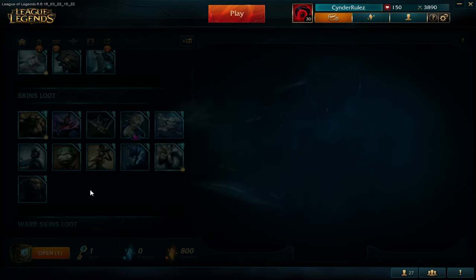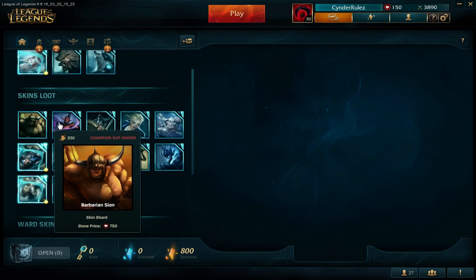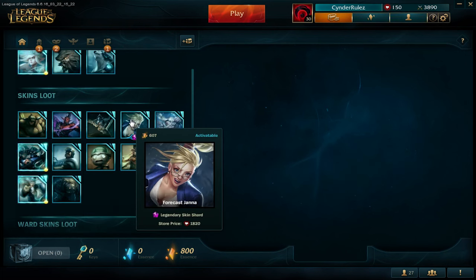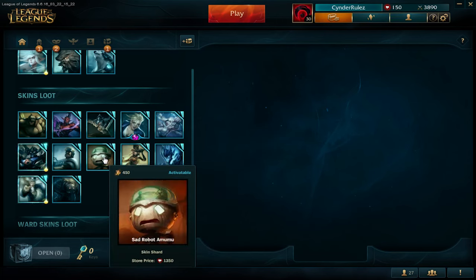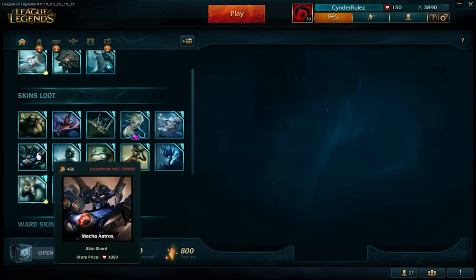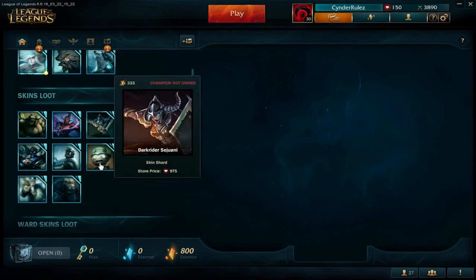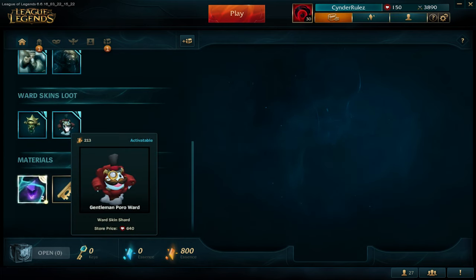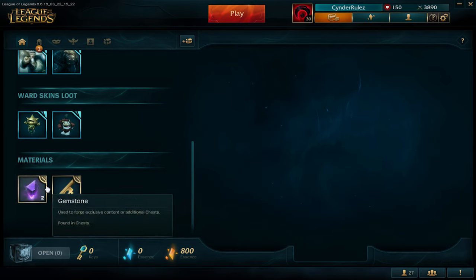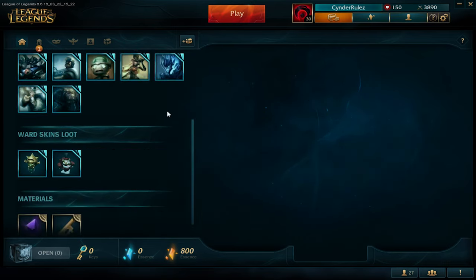I received pretty good skins: 1 legendary, 3 legacy skins, 2 gemstones, 1 ward skin shard, and 1 champion from 14 chests. That's pretty good.